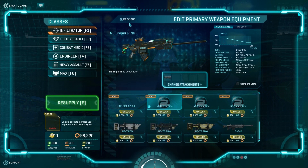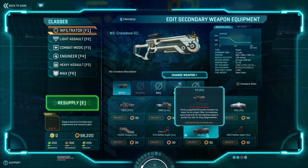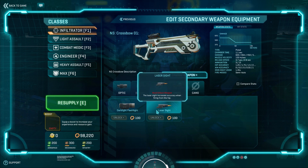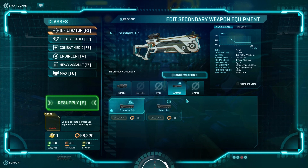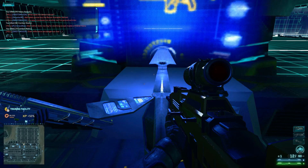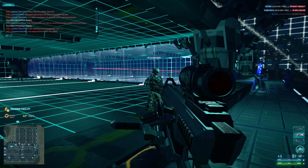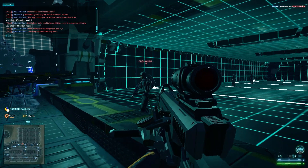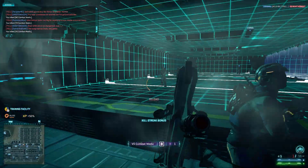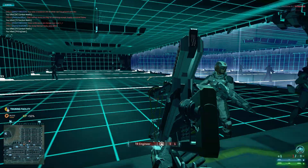Next we'll go to the crossbow. You can actually get up to a 6X scope on this thing. There are no barrel attachments, and for the rail you've got lasers — no advanced laser though. The interesting thing is you have explosive bolts and detect bolts. You get 3 rounds per mag and it's basically a 2-shot. You can't one-shot anybody with this, even to the head. It's got a pretty slow rate of fire with a 1.1 chamber time.